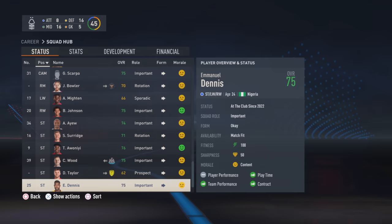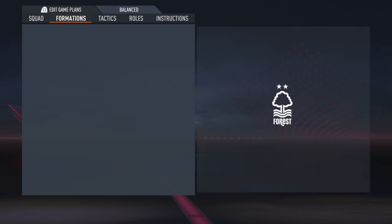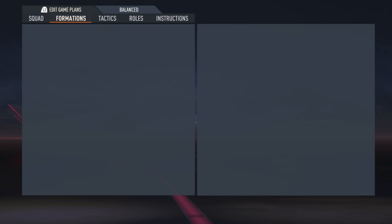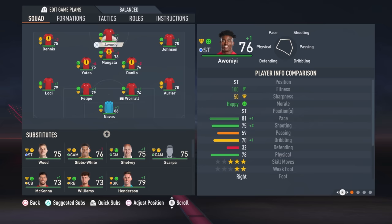The final decisions revolve around the striker position and midfield setup — whether to have one or two strikers, with the rest playing in the middle. For Forest, we're going to switch to a 4-3-3 formation with an attacking midfielder. On the left we'll have Dennis, in the middle Taiwo Awanyi, on the right Brennan Johnson. In midfield we'll have Gibbs White, Yates, and Danilo, then the back four as it is.